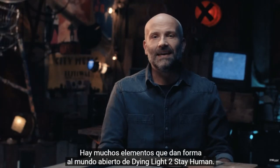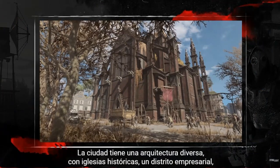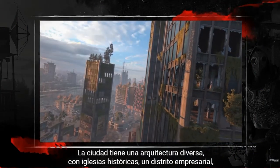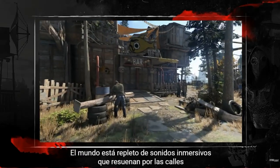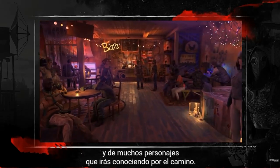There are many elements that create the open world of Dying Light 2 Stay Human. The city has a diverse architecture with historic churches, a business district, modern apartment blocks and old Villador. It is full of immersive sounds that fill the streets and there are plenty of characters that you will meet along the way.